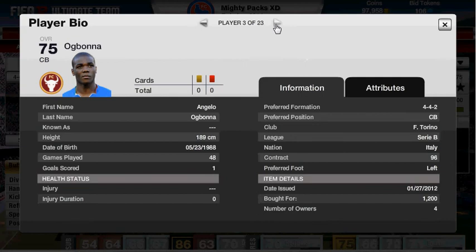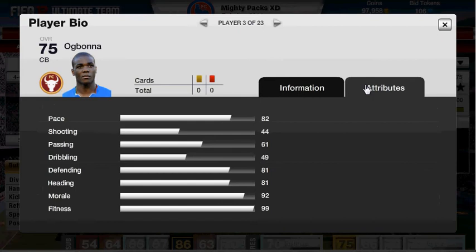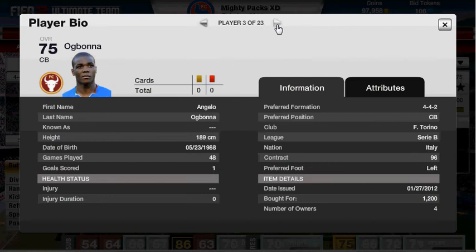Next is Bonner. The only reason I bought him — he's the only one out of the Serie A — is because he has got 82 pace. I bought him for 1,200 coins. He's got 44 shooting, 61 passing, 49 dribbling, defending is 81 and heading is 81 as well. Really solid, really good at getting back and getting the ball off the attacker.